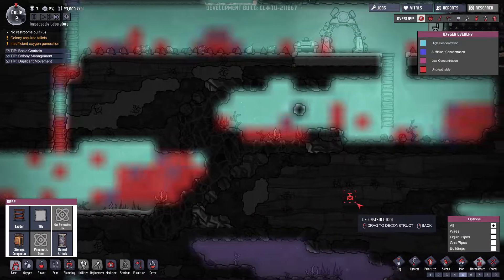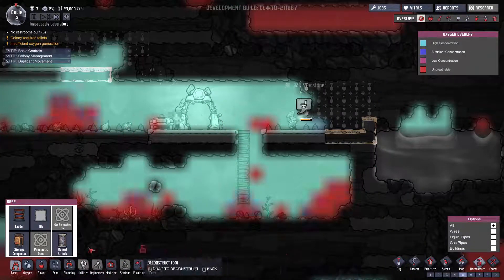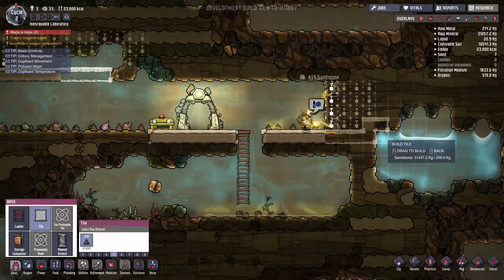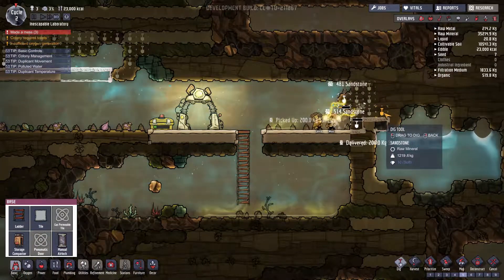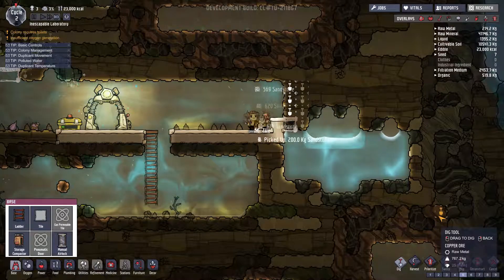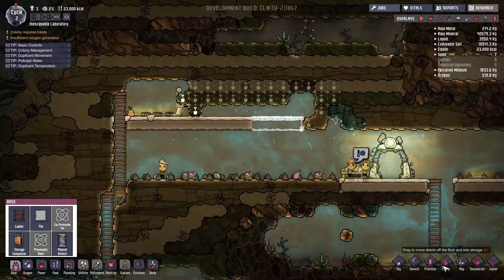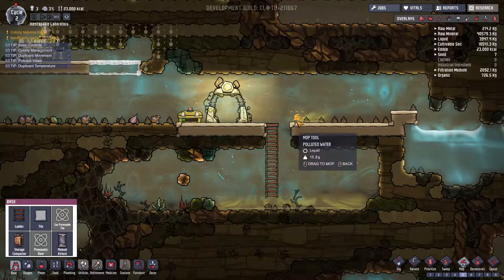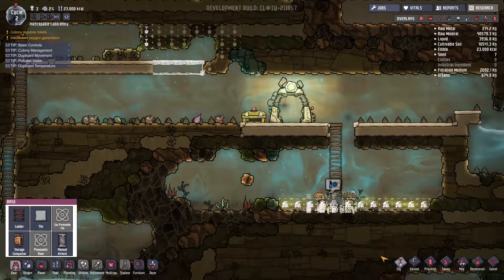I'm going to place some tiles and dig out this section so we can reach that water — water is going to be pretty important, you can't survive without oxygen and water. What's this up here? Polluted water? Did someone pee on the floor? There's pee on the floor! You guys are gross — mop that stuff up, that is disgusting.